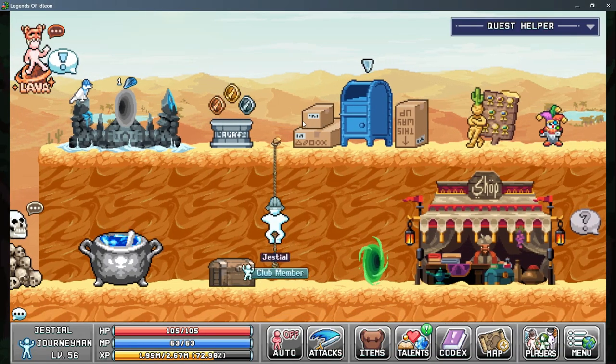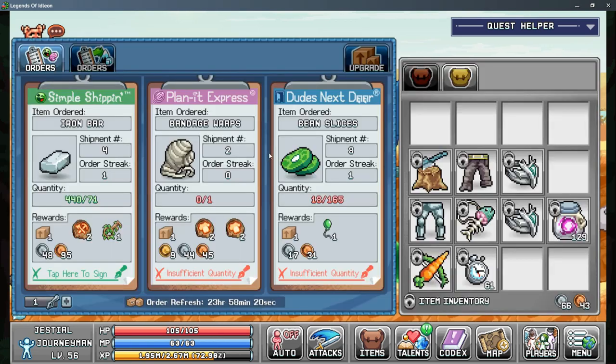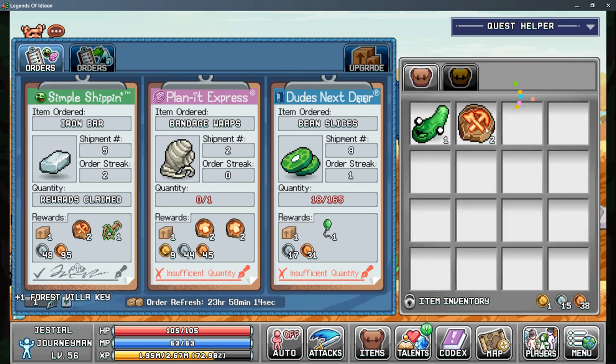Let's go to the post office and kind of see what's going on here. I'm going to turn the iron in — that'll give us a villa key, that's pretty good. And I might go and AFK some bean slices real quick just to kind of get that done.